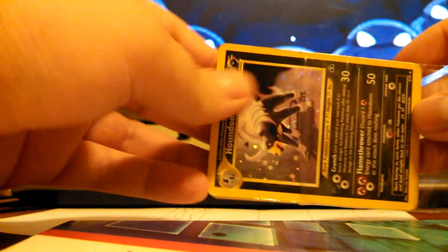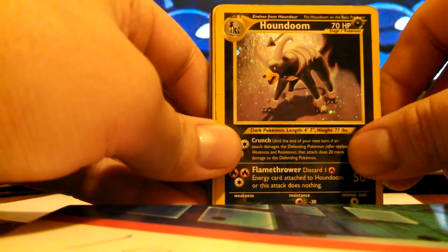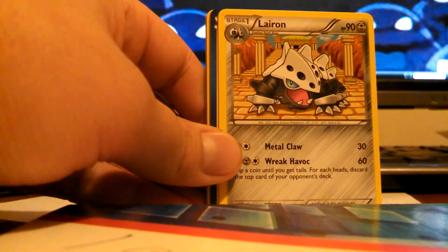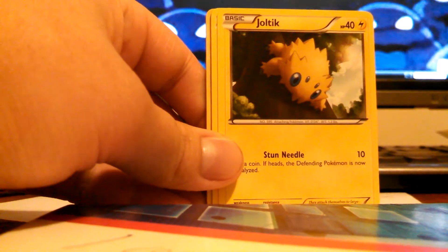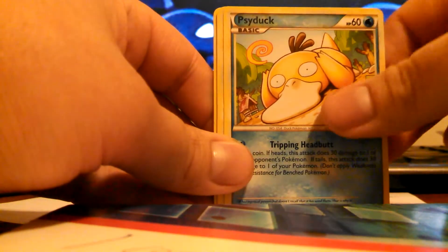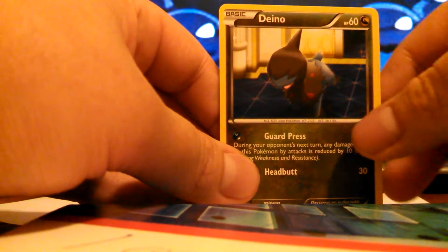First lot we got here is a Houndoom Hollow lot. I chose this lot because I really like Houndoom a lot — he's just a really cool Pokemon in general. So we got Houndoom Hollow, Igglybuff, Lairon, Semisear, Rotom, Colrest Machine, Joltik, Magikarp, Spheal, Psyduck, Yanma, Scraggy, Spiro, Makuhita, and a Dino.